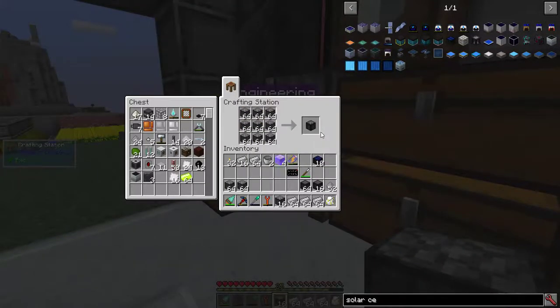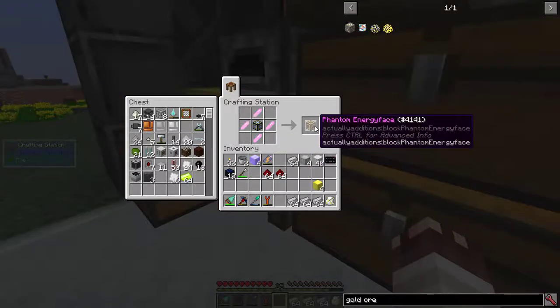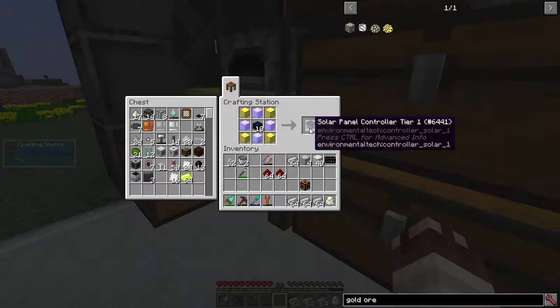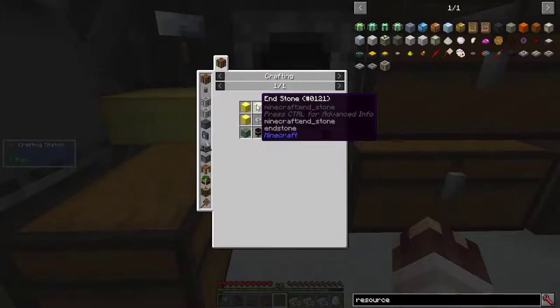80 triple compressed cobblestone, 40 alabaster machine bases, 4 modifier cores, an energy phantom phase — which we'll understand later. Solar panel controller tier 1. We'll be holding off on the void resource miner for now, because that one requires end stone.